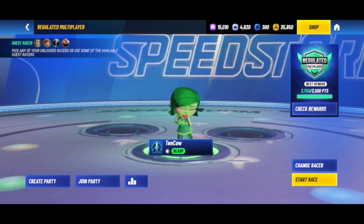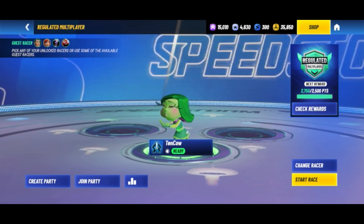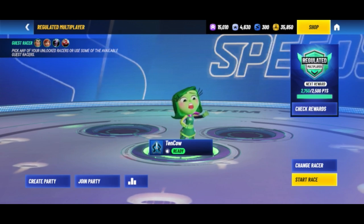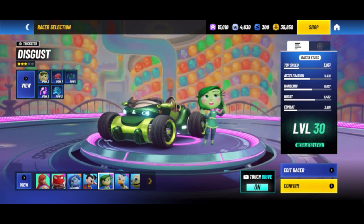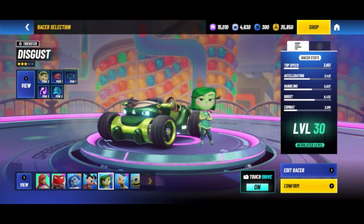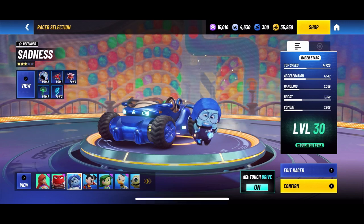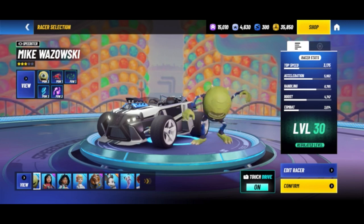One of the nice things about this is they allow you to choose from different racers, so you can try out different ones and figure out who you want to get. The reason this is regulated is that everybody is at the same level — level 30. You can switch up your racer and try out people you don't have, like Ariel, and even ones you do have get adjusted up or down to level 30.